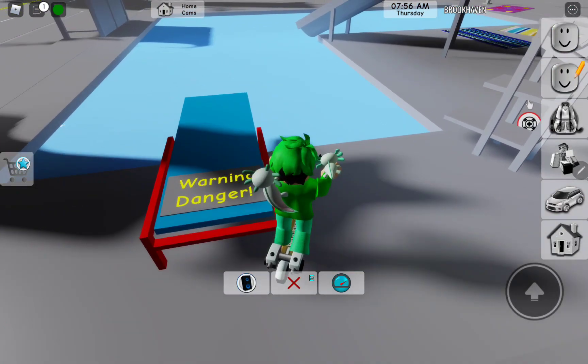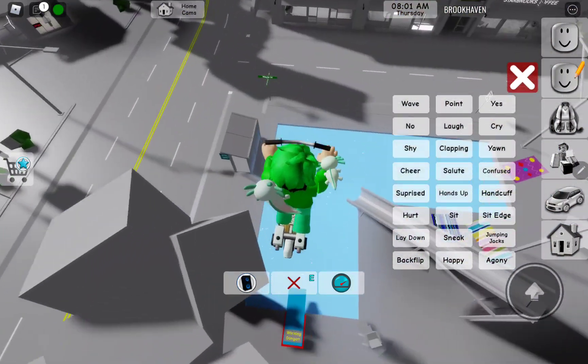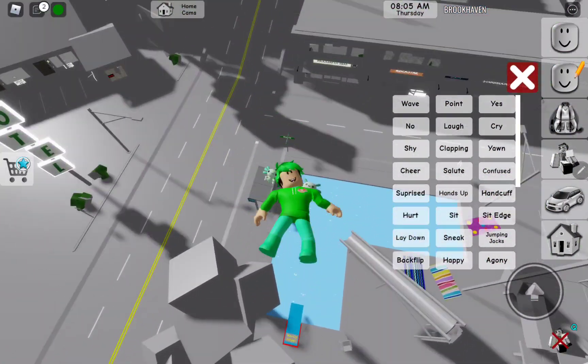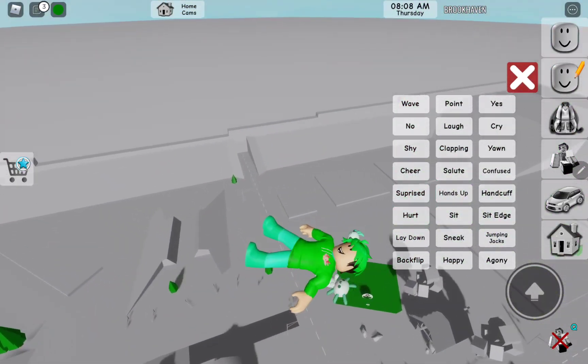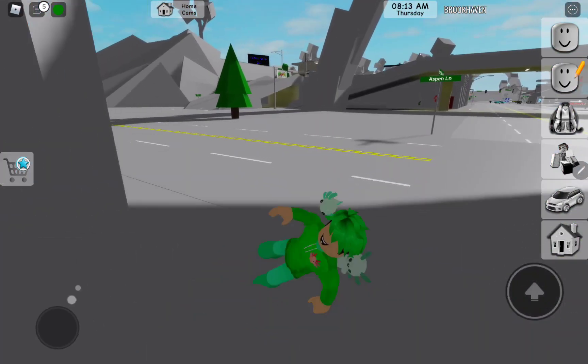Get a scooter, jump here, go to that spot, press that, press that, and then you go flying out of the map. That's how you do the glitch.